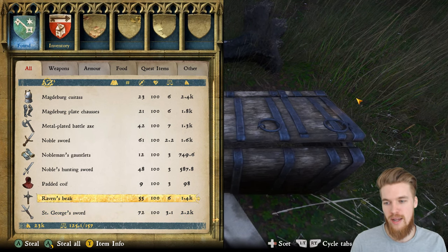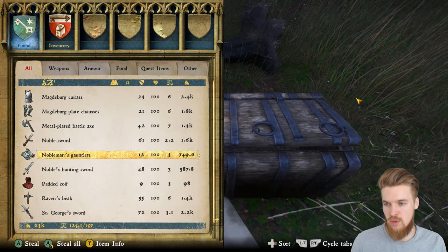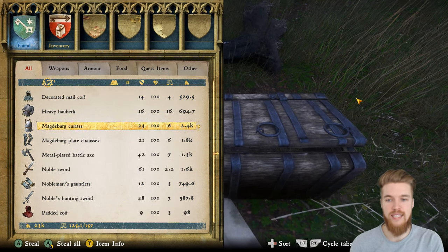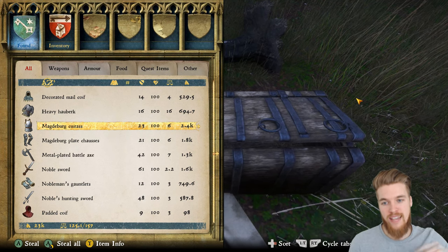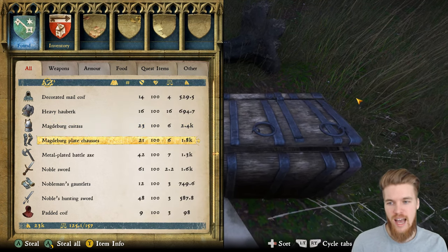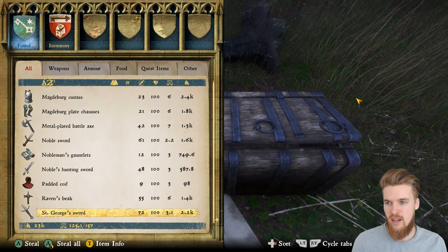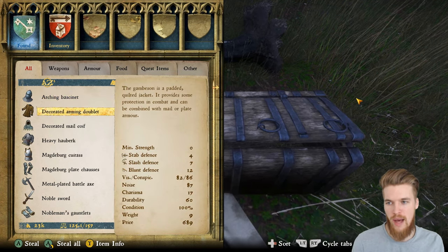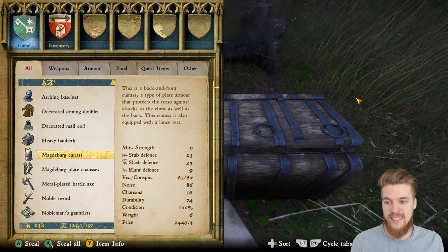Raven's Beak is also in this chest — it's a very good blunt weapon. We've also got the Noble Hunting Sword, Nobleman's Gauntlets, and a Cuirass with 23 defence. There is one Cuirass in the game that's better, and I'll leave a guide on where to find that in the description — it only has one more armour point so it's almost not worth getting. Then we've got the Plate Chausses, Heavy Halberd Decorated, Male Coif — basically a full armor set that's going to completely kit your character out and make them insanely good.